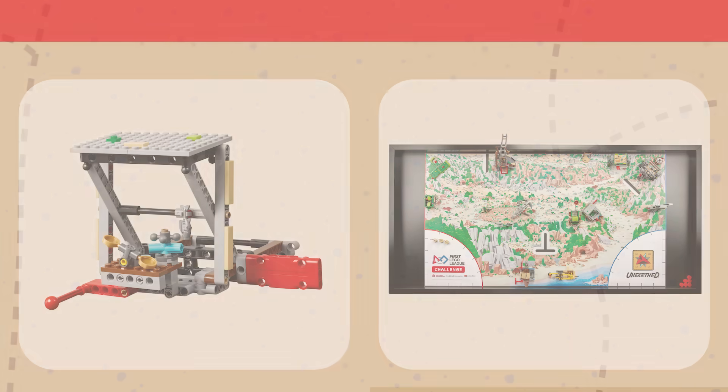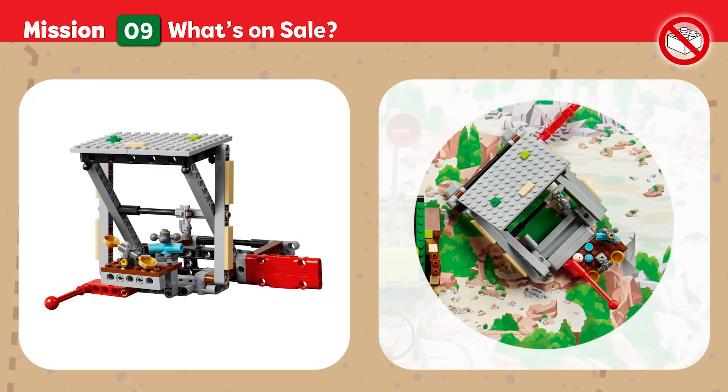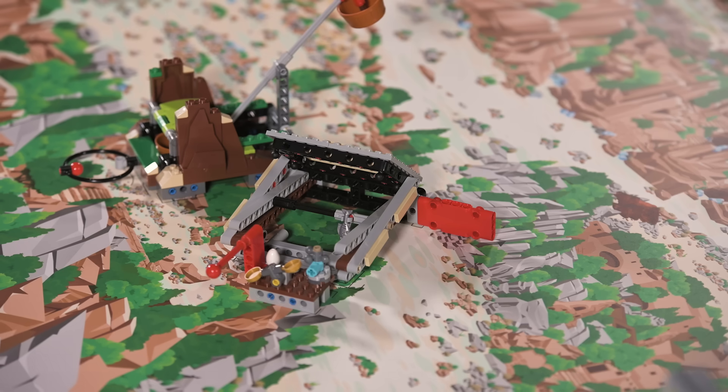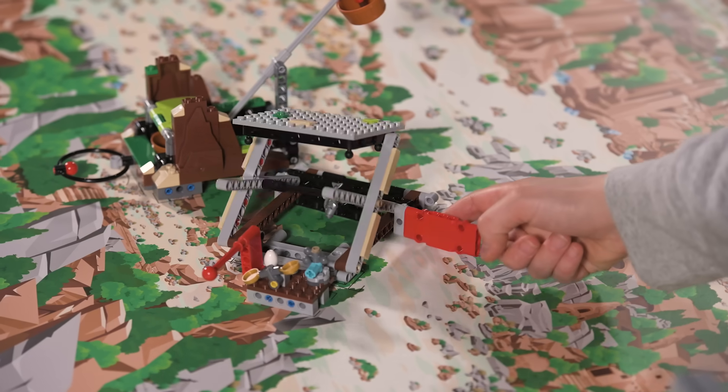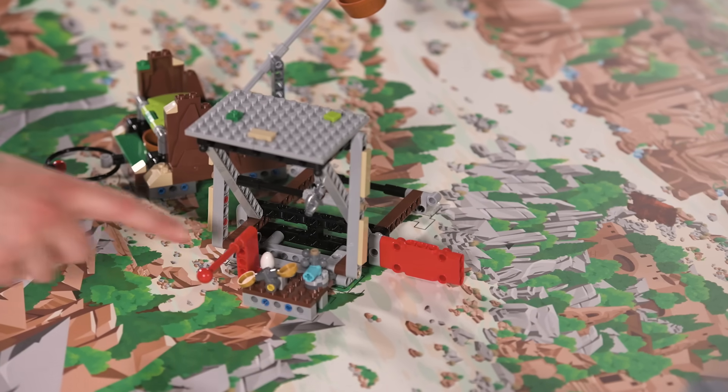Mission Nine — What's on Sale? Restore the market stall and reveal items that were once traded between the village and its visitors. Score if the roof is completely raised, and if the market wares are raised.